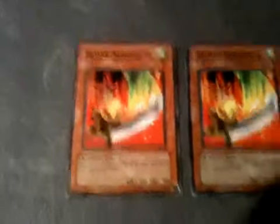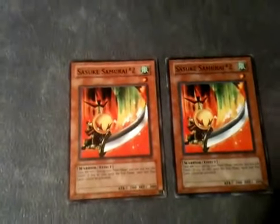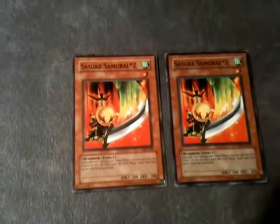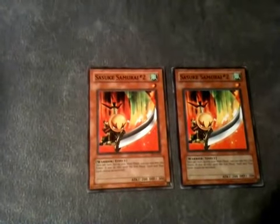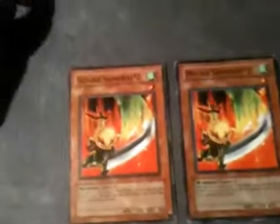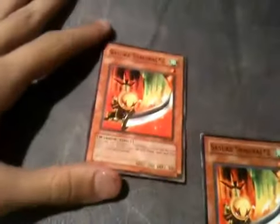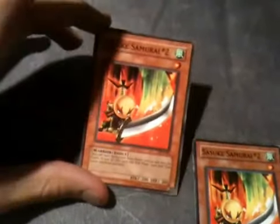Basically this guy's a Warrior, so you can Reinforcement of the Army to him if you have to. I like siding him in Plants and potentially trying to main one. Once per turn during your main phase — either main phase 1 or 2 — you can pay 800 life points, and if you do, until the end phase spell or trap cards cannot be activated, period. So he's basically a Cold Wave for that one turn. You can go One for One, discard Dandelion or some random card, bring him out, then pay 800 life points and shut down all their spells and traps.